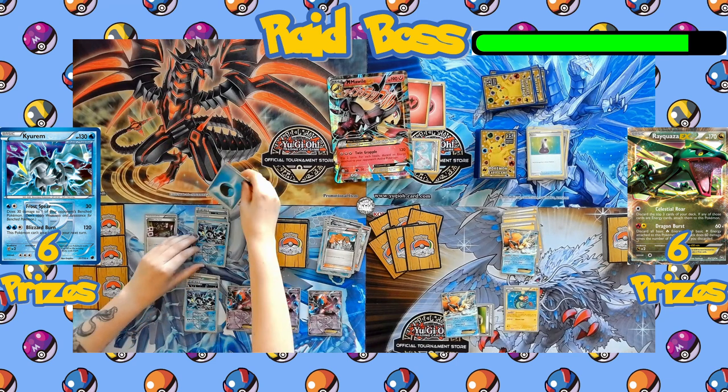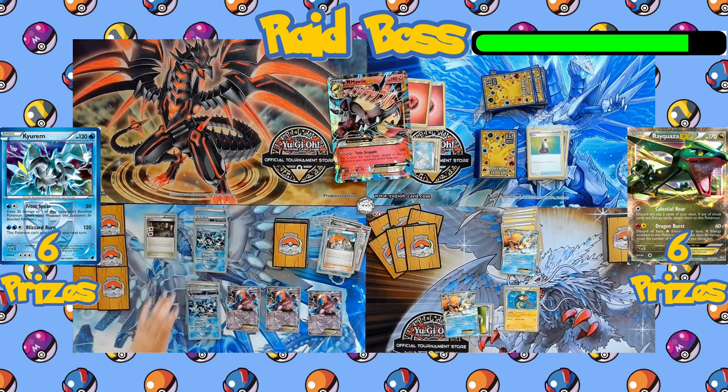Turn passes back to the raid team. A third Energy comes down to the Kyurem, so it's going to be able to start using its Blizzard Burn attack. A fourth Deoxys comes down to the bench, increasing the attack power of Kyurem by 40 — that is a huge power boost.